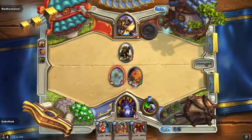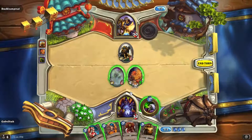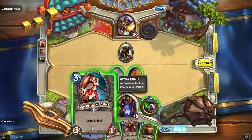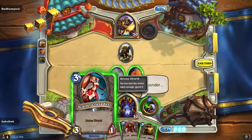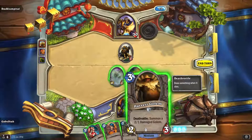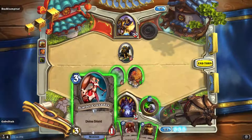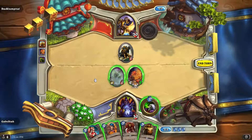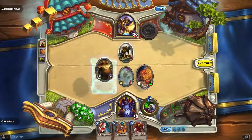Good, so either he just drew terribly — which is possible, he mulliganed everything it looked like — or he's setting up for a Consecrate. If we're going to plan for a Consecrate, then the Golem is probably better since it would not die outright. The Crusader would lose her divine shield; it's usually better spent doing damage to a minion.